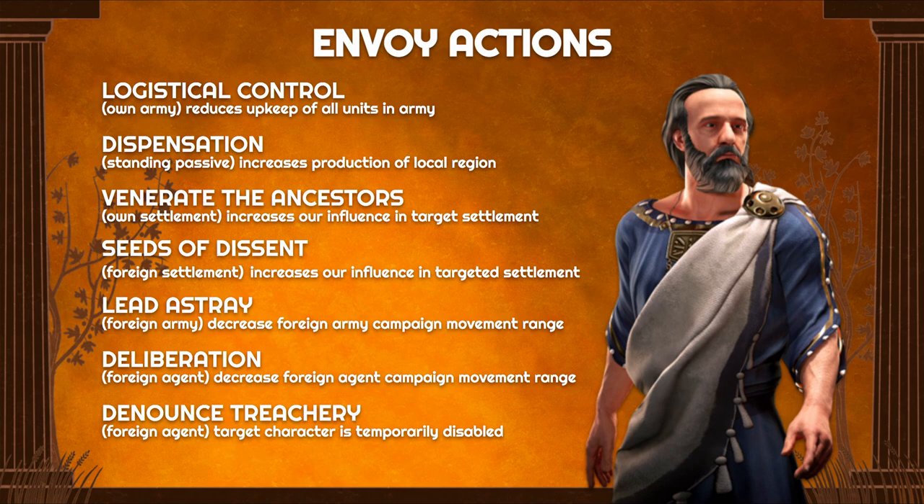Getting us started, we have seven abilities that the Envoy can actually do, including Logistical Control, which is embedding in your own army to reduce the upkeep of all units. This is in my opinion probably the most useful ability for the Envoy. I feel like the remaining skills are on the weak side.